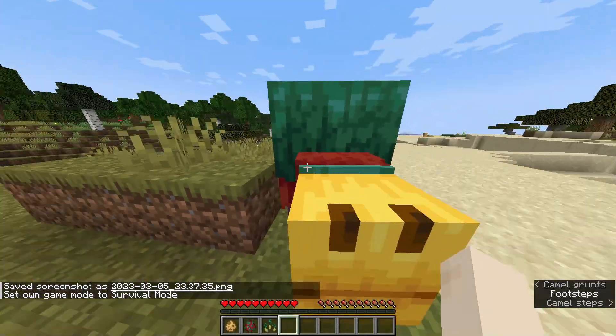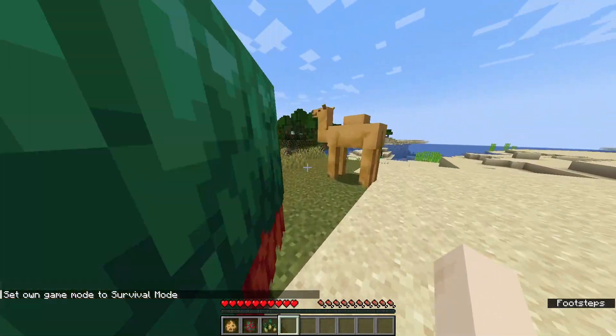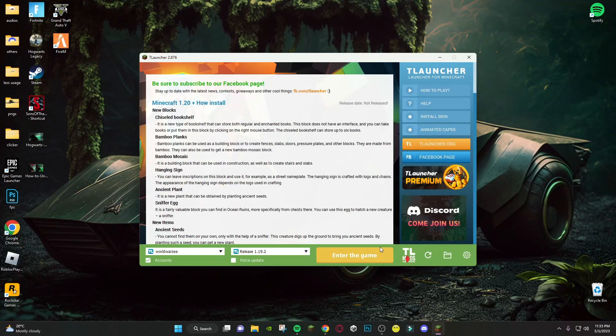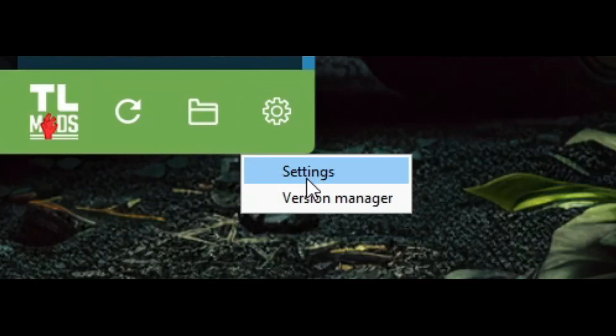Hey guys, welcome back to my channel. Today in this video I will tell you how you can play the 1.20 snapshot on T Launcher. First of all, you have to open T Launcher, then go to the settings.